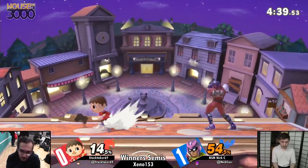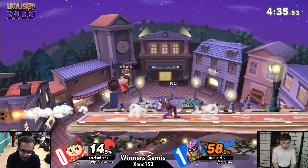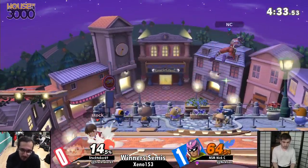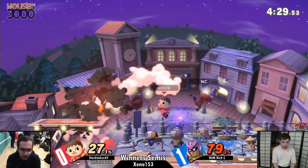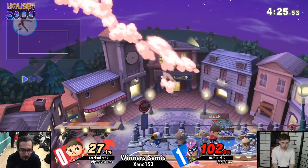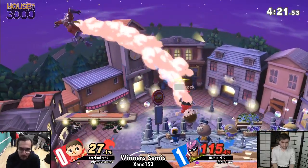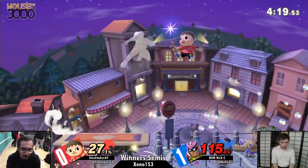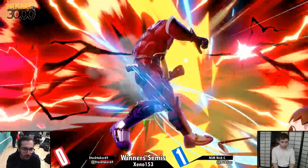Can you see the moon right now on this stage? It's nighttime. I don't think I've ever seen the moon on this stage. We got 64% on Nick — he's just taking a lot of damage off these Lloyd Rockets. The stock's literally just going for trades. I think the stage is working against Stocktaker really hard, because every time he wants to set up a trap, Nick's just been landing on the offstage platforms.